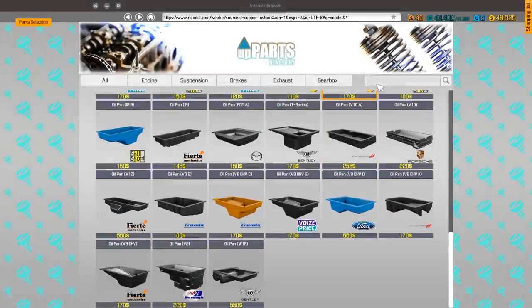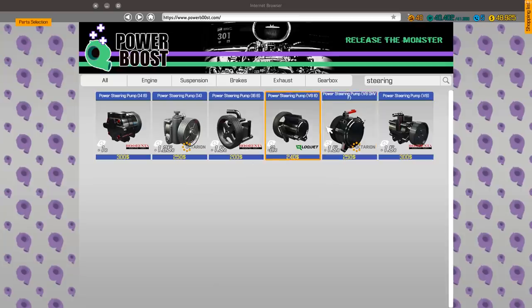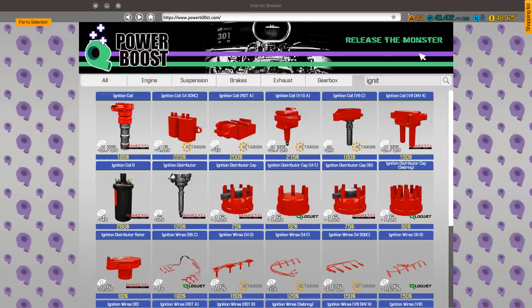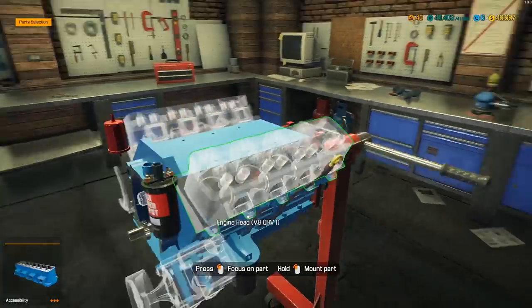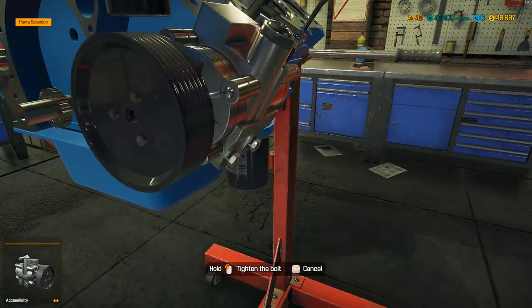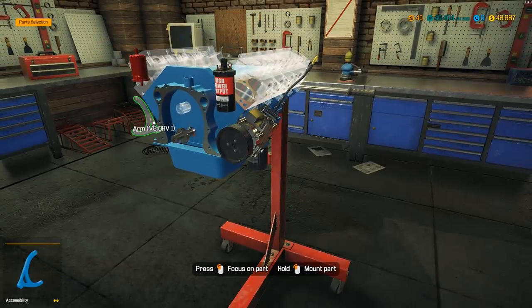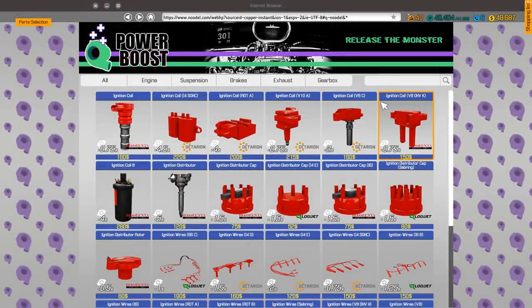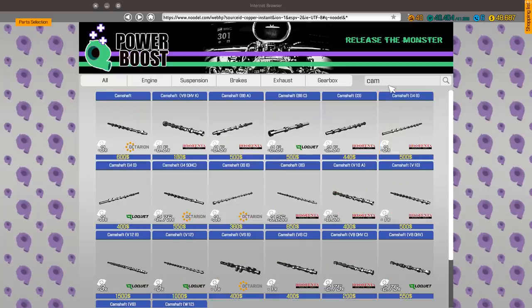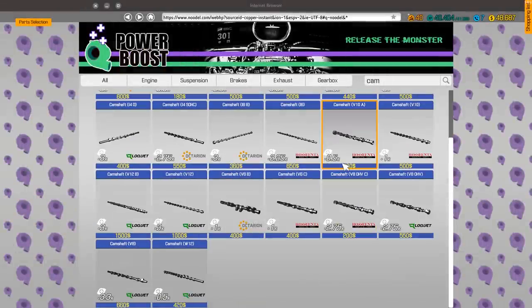Ignition coils — I haven't done ignition coils in quite a while. Ignition coil B — there she is! High power output. Yeah, baby, let's get this in. And then we need a camshaft arm — just one of them. We'll grab the arm for the overhead valve, and the camshaft. I think that was just a V8 camshaft — yep, just the V8 overhead valve camshaft. Check.